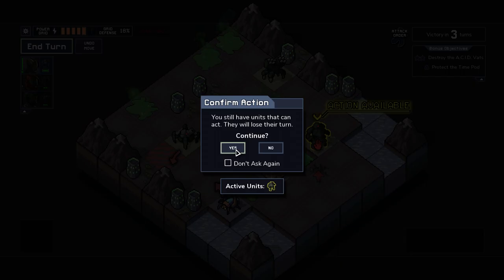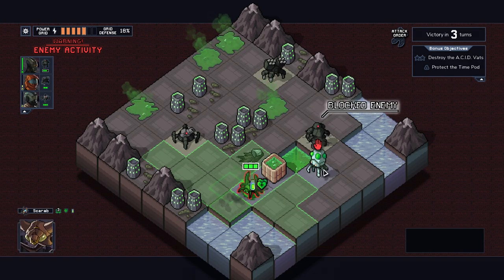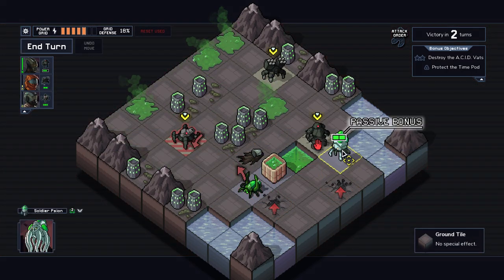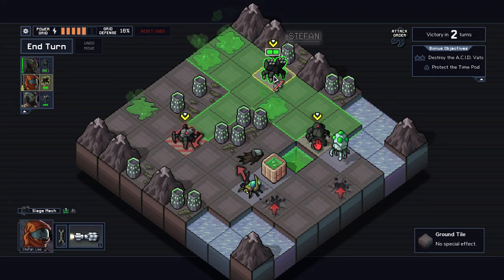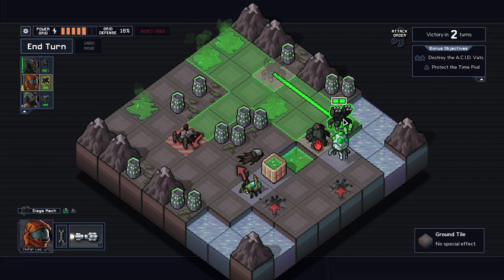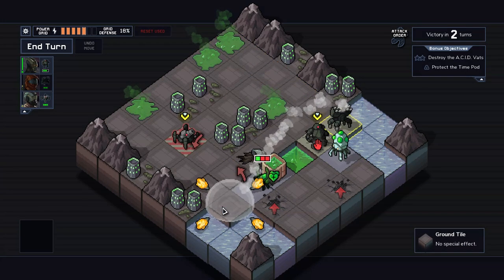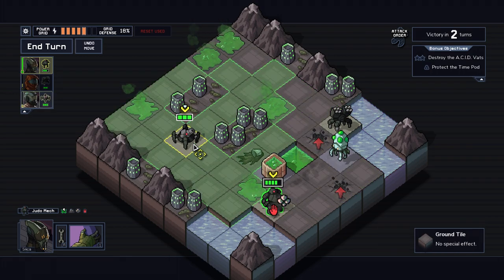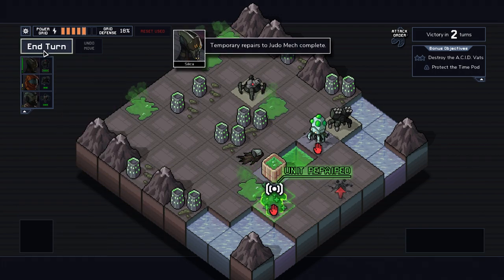I don't even need to absorb damage at all — can't think of anything better to do with him. I know he has more health now. Let's go pull him over. I'm thinking we go over here, and this guy comes over here, and I pull one over. There you go, that's pretty good.